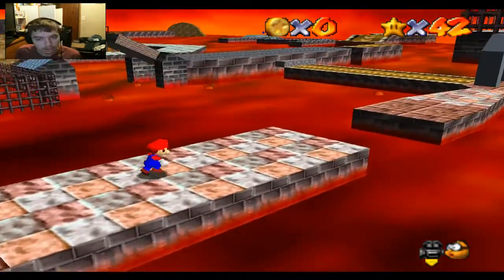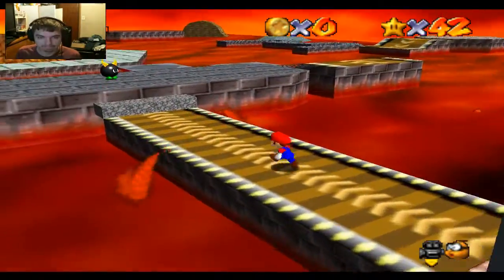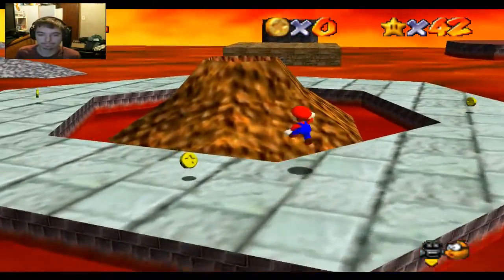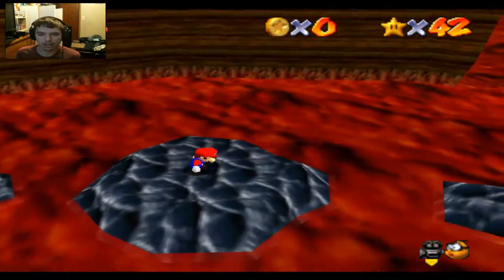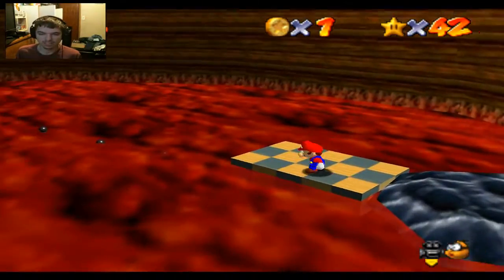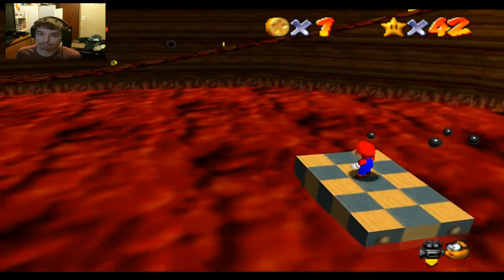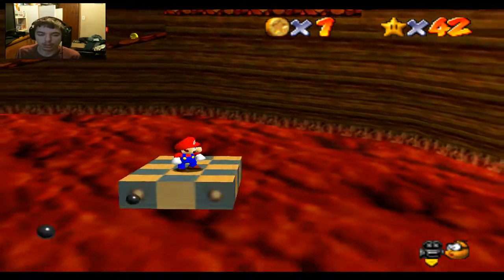Let's get the last one of this area. Elevator tour in the volcano — so lots of in-the-volcano things here today. But we will be done with Lethal Lava Land here in just a moment, which is good. This is one of my not-so-favourite levels. I'm not overly fond of Lethal Lava Land to begin with.